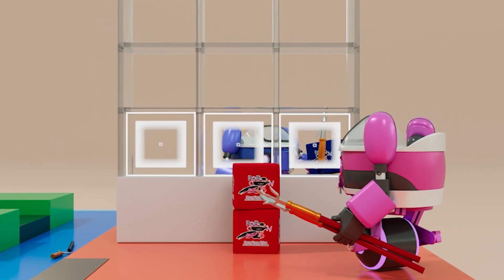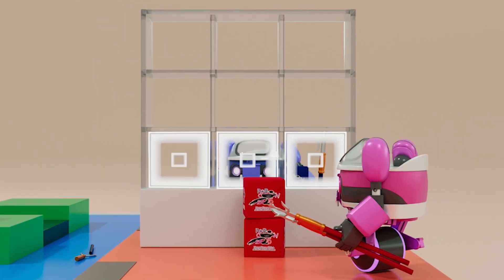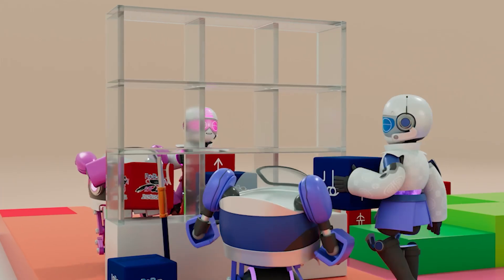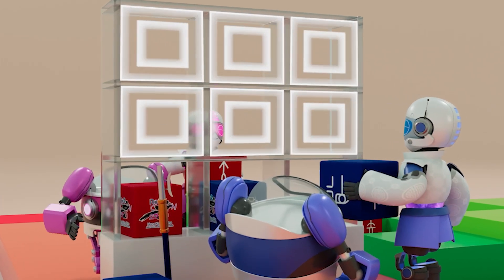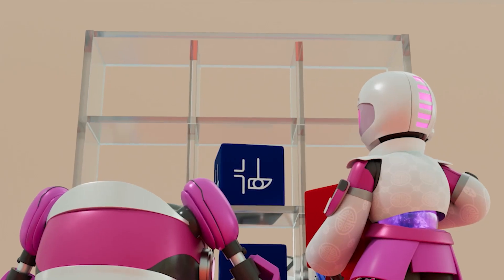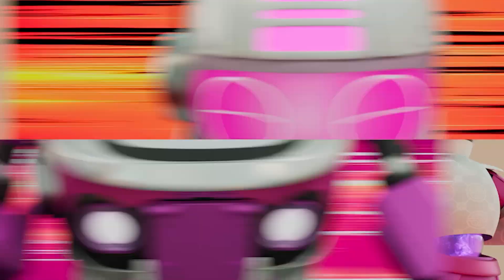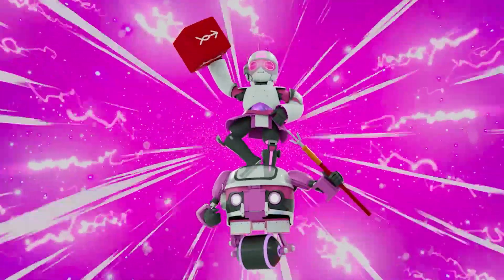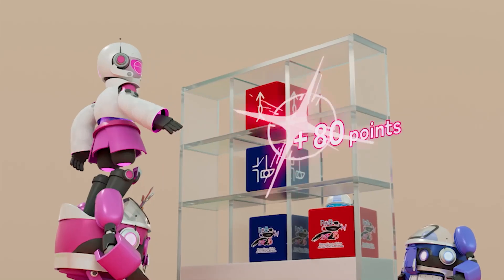R1 can only place its Kung Fu scrolls in the bottom row of the tic-tac-toe rack — each successfully placed scroll earns 30 points. To place a Kung Fu scroll in the top row, R1 must give R2 a boost to accomplish the task, and each scroll placed in the top row earns 80 points.